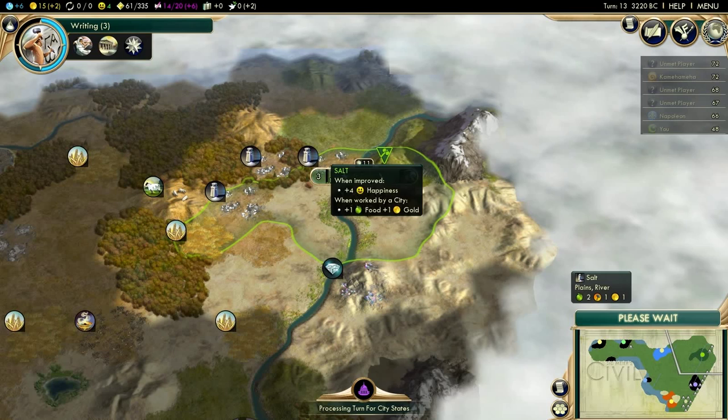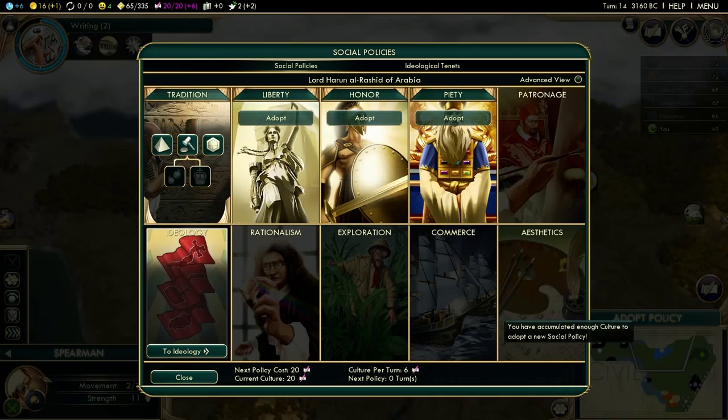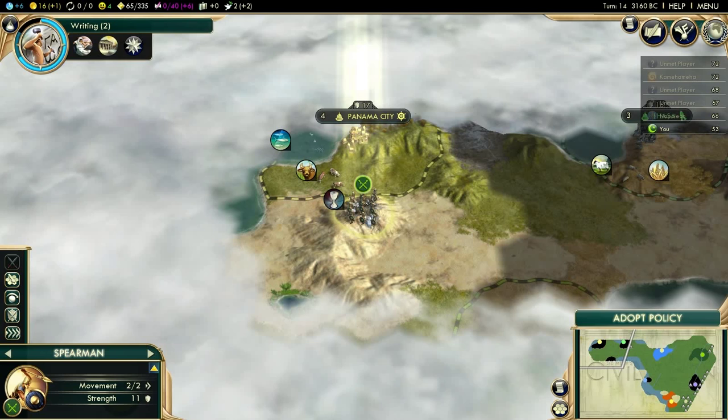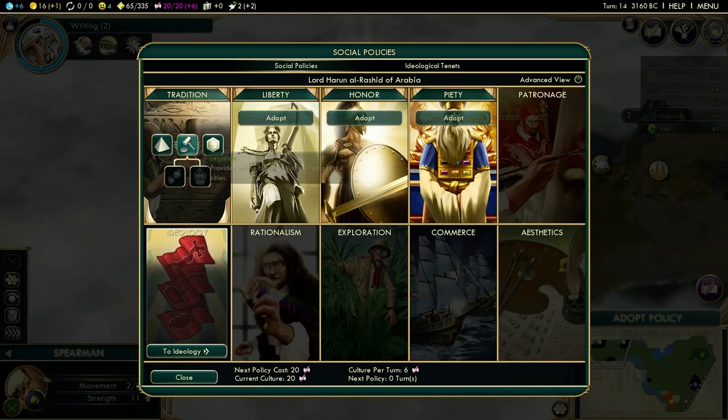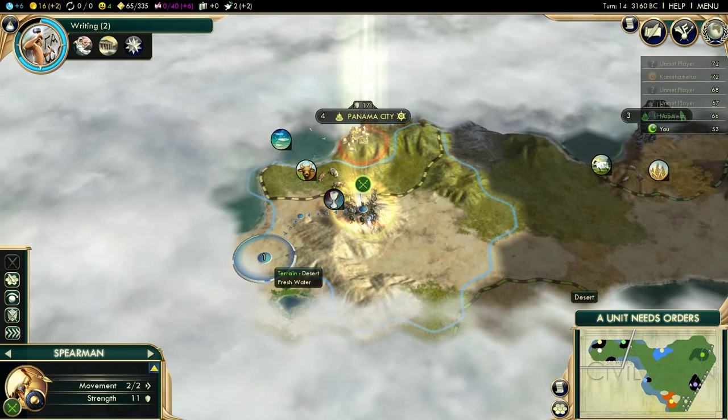With a Bazaar, I'm going to get three extra copies of salt which I could use to sell. There are five other civilizations, so that won't really be needed, but every little bit helps. We're going to grab Legalism, which is going to give us monuments in our next cities — it works a little bit differently now.